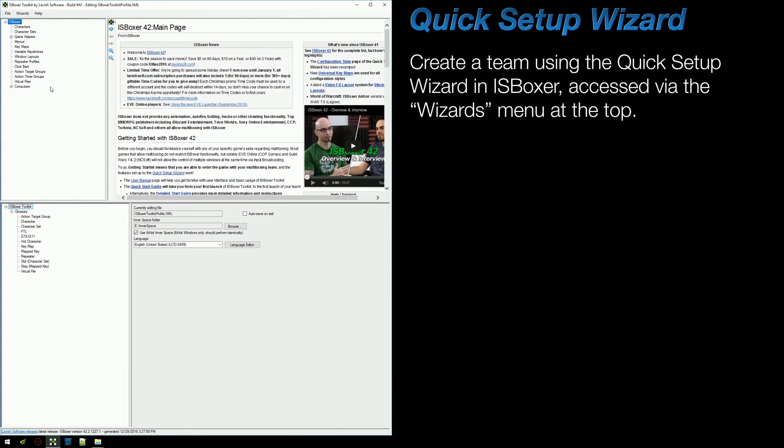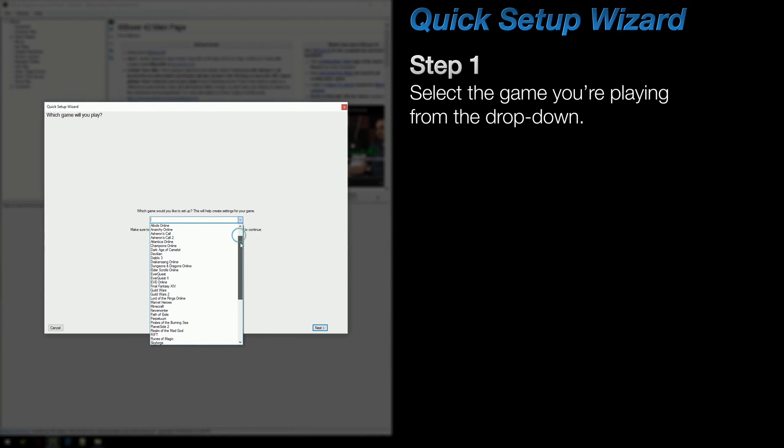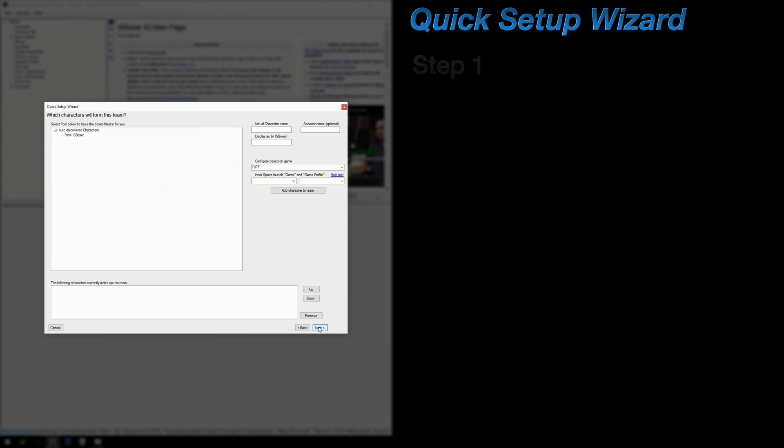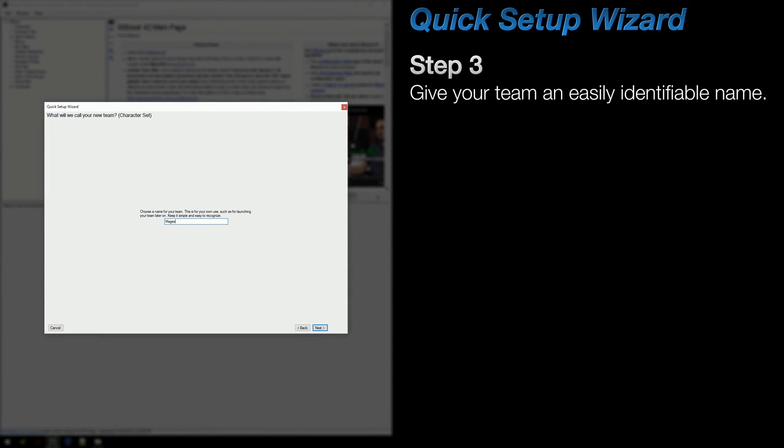Once in ISBoxer, you can start the Quick Setup Wizard from the Wizards menu up top. On Step 1, pick the game that you're playing. On Step 2, add characters to your team by filling in the fields on the right. ISBoxer may have detected some existing characters on your computer or from your current profile — if it did, you'll find them in the large box on the left and can use them if you'd like. If not, no big deal, just fill in the necessary fields on the right. Note that you may need to select the Glyph game profile before being able to add a character, but after that it should stay selected for all consecutive characters. On Step 3, give your team a name.